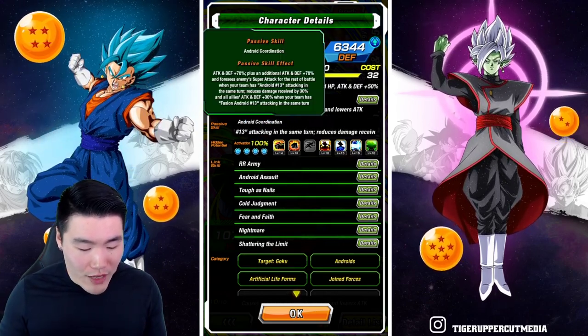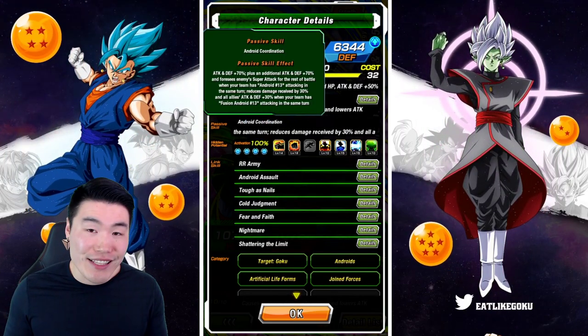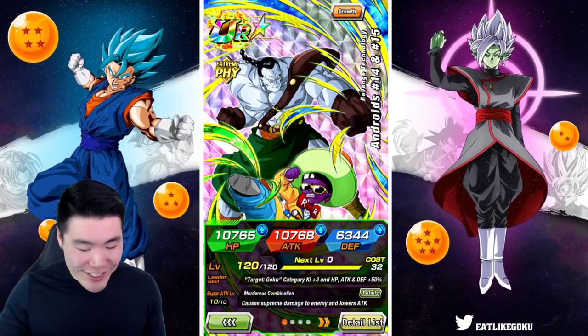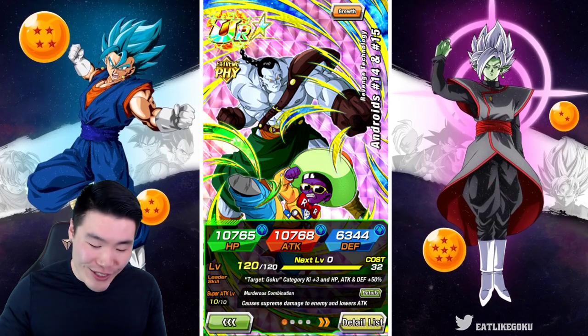That's why I say this unit probably has the most useful passive, because that ability is invaluable. It is so important on harder events like this and Super Battle Road. And on top of that, they're also a support — they give Attack and Defense plus 30% for your rotation. So they just do everything. Such an underrated unit, such a good unit in my opinion.